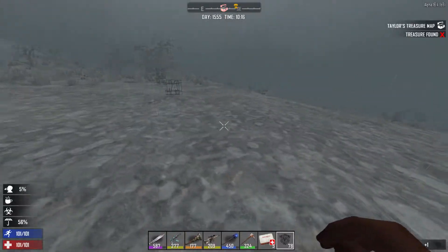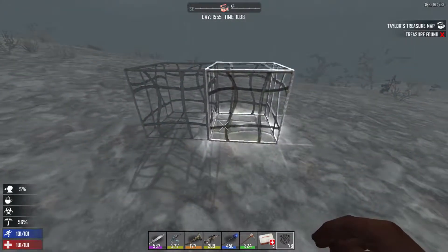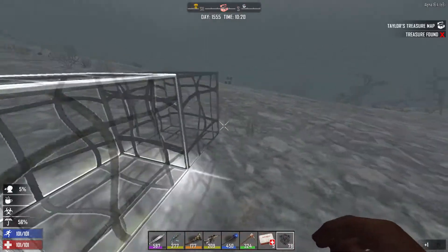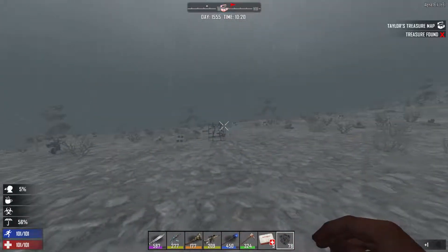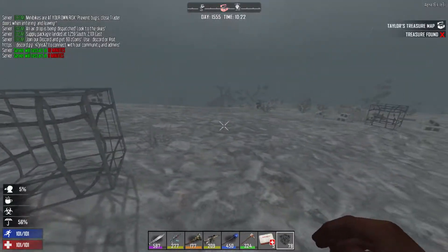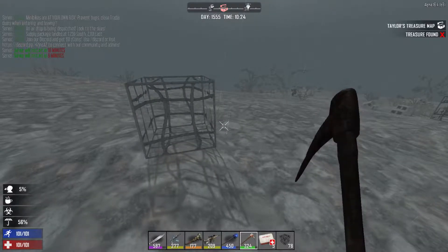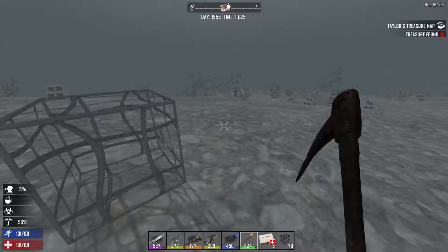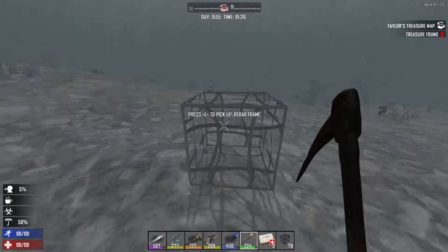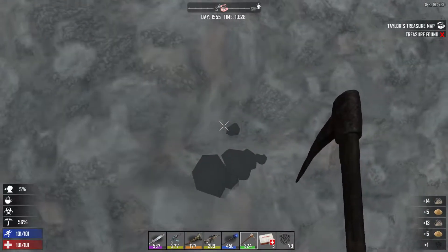That tells us the center is going to be at 11, since this is 10 from there — 11 is going to be right next to it. That's the center. Now since this isn't in the destroyed biome or wasteland, we're going to have to use a pickaxe. Unfortunately I didn't bring a steel pickaxe because I thought I was going to be digging in dirt — that's why I brought the steel shovel. Hopefully our iron pickaxe is going to be enough.